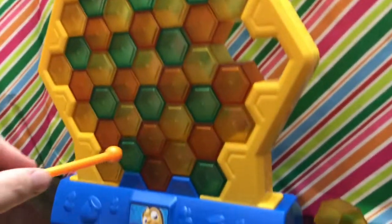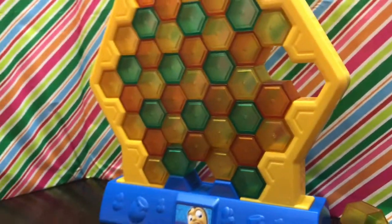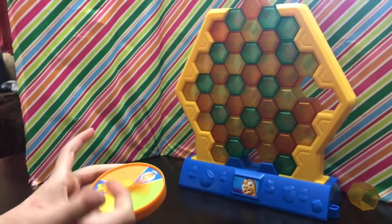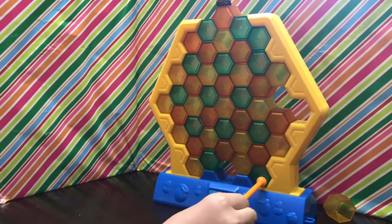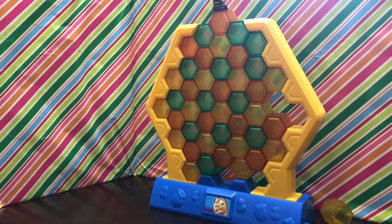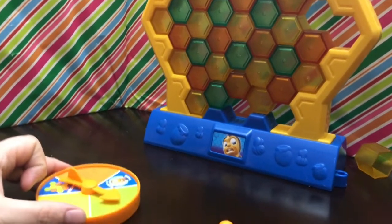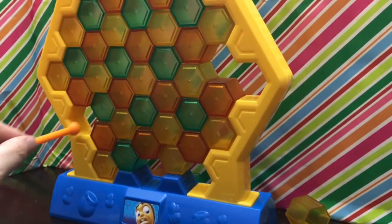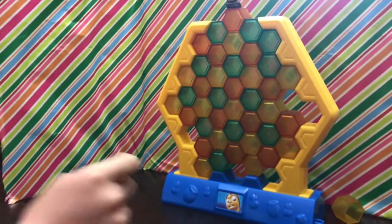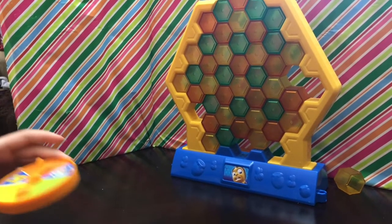Orange. I'm going to be risky and take out this yellow. So you can see you can get lots of turns out of this. The arms on the side put pressure on it, so it's harder to get them to fall. Yellow — that's right on the line but it looks like... yellow.